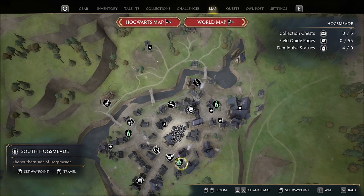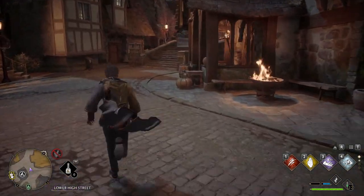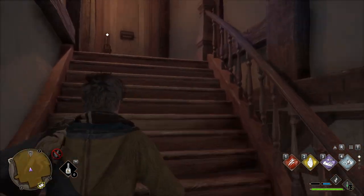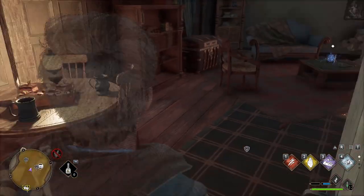Now go back to South Hogsmeade and go into the Three Broomsticks. Go inside and head up to the top floor. There will be a door with a level 1 lock. The statue is at the center of the room.